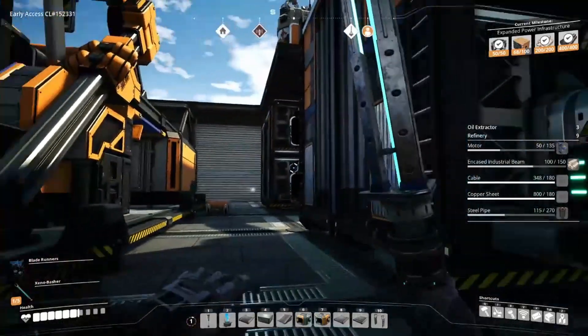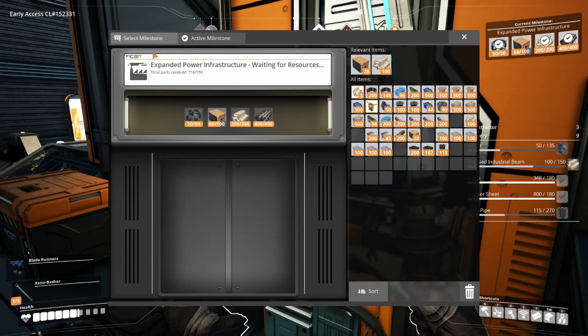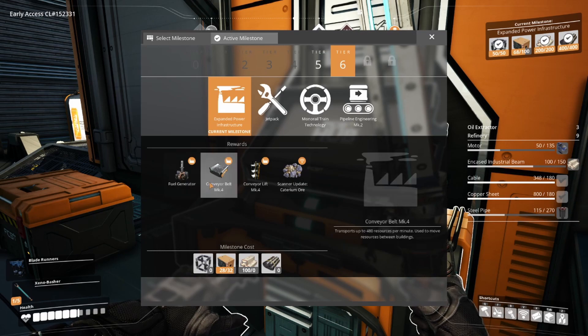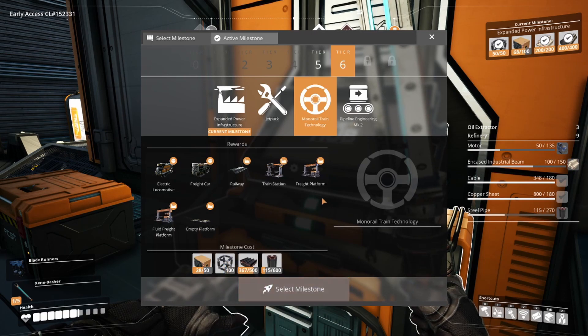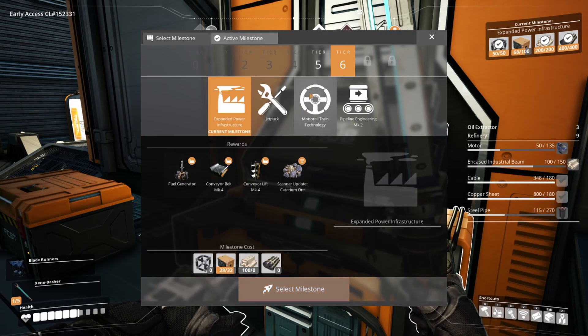In the meantime, we're just going to handcraft a couple of milestones here - the stuff for a couple of milestones. This is a big one, we want this one. Tier 4 belts, fuel gen, you know. And maybe we'll do this one by hand. Yeah, that's a lot of heavy modular frames, probably not. We'll probably just do this one, maybe one more by hand.